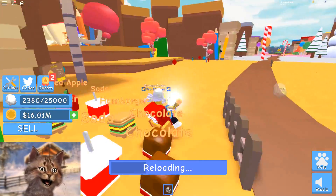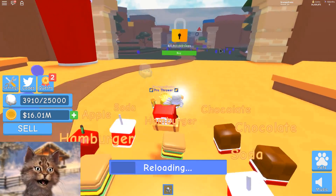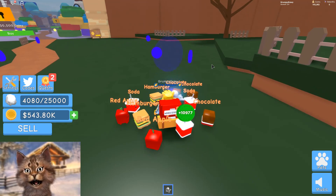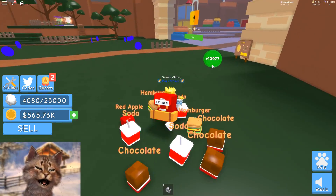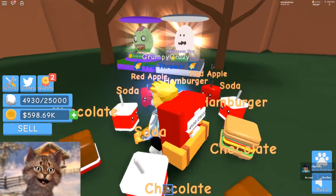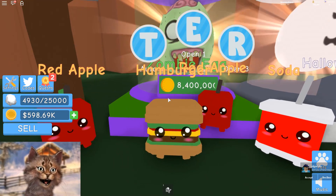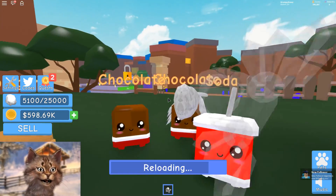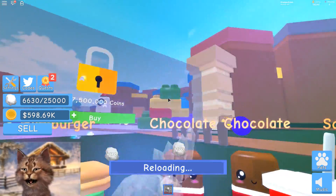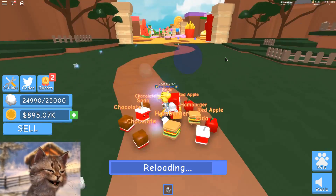I wonder if you can cheat and actually climb on top of the walls and then get to the next zone - that would be really interesting. But we'll check that later. We can actually unlock this, and now the coins give me 10,000 each! Wow, that's kind of crazy. We got two new eggs. Let me climb up here - I climbed up so fast. We got one egg for 8 million and then one for 16 million.